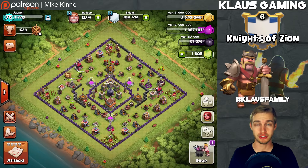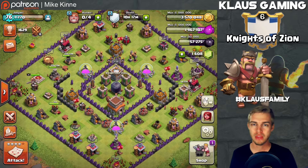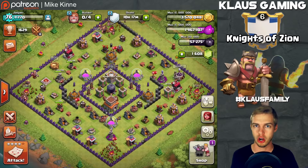Hey guys, my name is Klaus and thank you for tuning in to today's episode of Clash of Clans. We're on my Town Hall 8 account for this let's play, I believe it's episode 9, and this is the first episode of my Clash of Clans career where we're using my new green screen, which you guys can see back there — well actually you can't see it. That's the idea. Anyway, today we're gonna be talking about doing some more dark elixir farming.